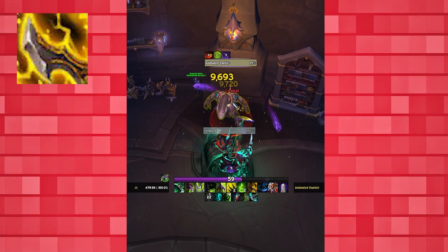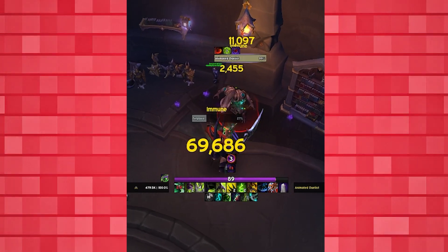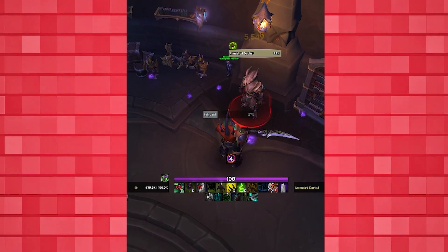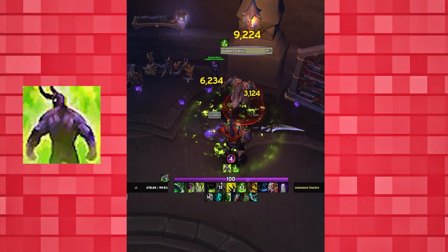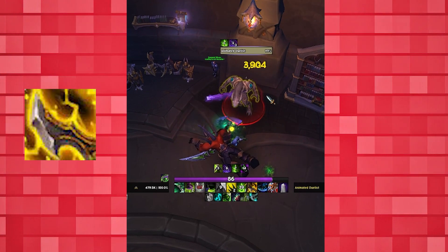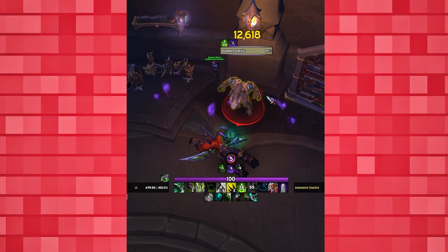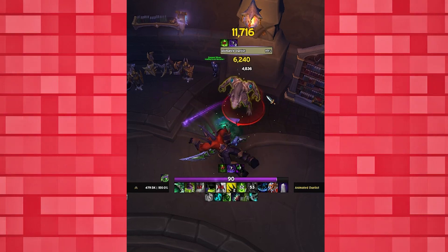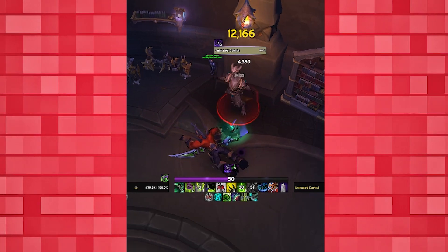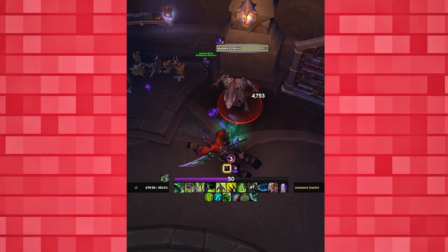For your brand window with Soul Carver, it goes as follows: prepare for the brand window by building to 90-plus fury, 4 souls, and having Immolation Aura on 1 second or less cooldown. Then use Fiery Brand, Immolation Aura, Spirit Bomb, Soul Cleave, Fracture, Soul Carver, Spirit Bomb, Fracture again, Spirit Bomb again, and then continue with your regular rotational priority. When using this build in AoE, due to the spread time of Fiery Brand, you may choose to delay your burst window by a few seconds to allow the brand to spread more.